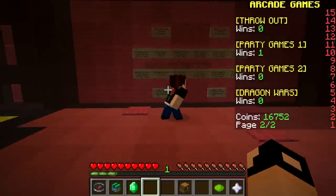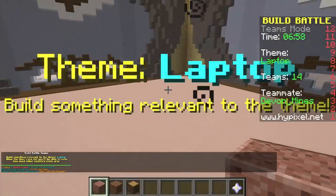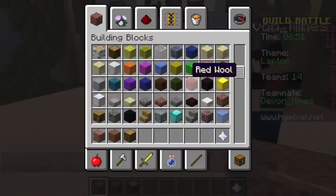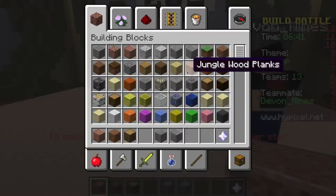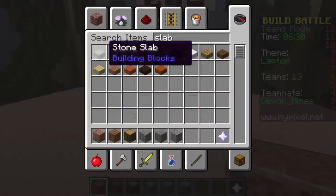You're going to document my first ever time doing a team build battle, so we at least got to get first, second, or third so it's not a complete failure. Okay, what color, what blocks? Let's make it gray so it looks like a Mac. Let's use andesite and stone. We can do the keyboard — we can make like slabs, little boop boop boop keys.